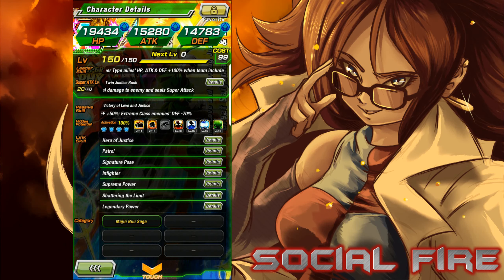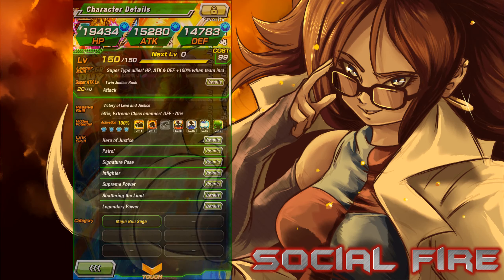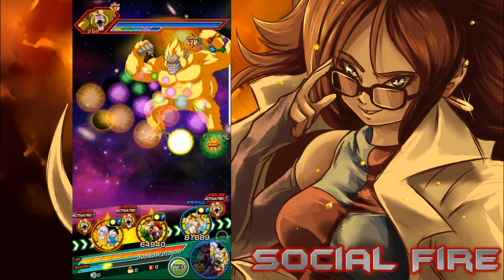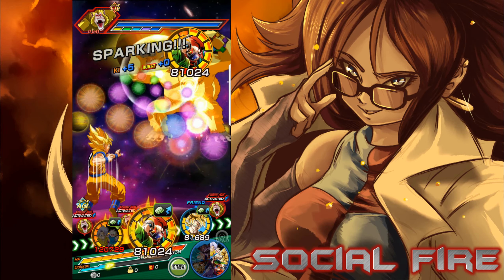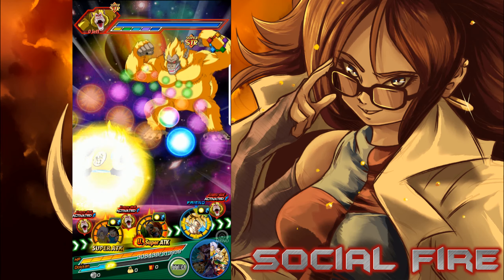For super attacks, the 12-to-16 ki super is called Twin Justice Rush and causes colossal damage to the enemy and seals super attacks. Burning Justice is the 18-plus ki super attack — it causes mega colossal damage and raises super class allies' attack by 30% for two turns. The passive skill, Victory of Love and Justice, provides super class allies plus 4 ki and defense plus 50%, and extreme class enemies get a negative 70% to their defense.